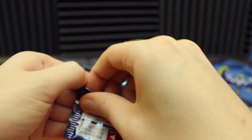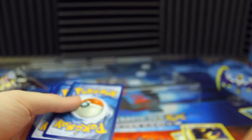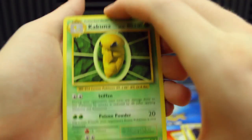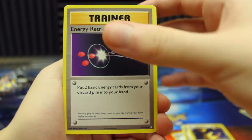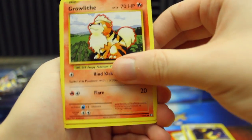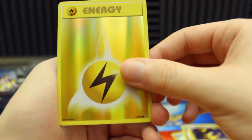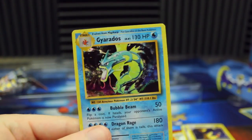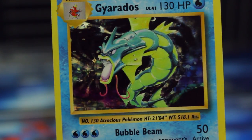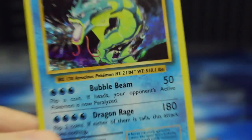We've got two X and Y Evolutions packs — let's do the Raichu one first, then the Venusaur one. We've got Kakuna, Energy Retrieval, Haunter, Pikachu, Machop — the strongest Machop that ever chopped — Growlithe, Onix, Nidoran Male, Reverse Holographic Lightning Energy, and we got a Gyarados! I don't think I've got this Holographic yet inside my two booster boxes that I've opened — that's so awesome. I never knew he was the Atrocious Pokemon, but I guess he is. We've got our second Holographic already in this one.